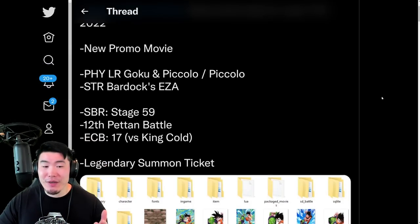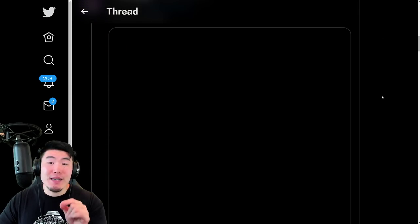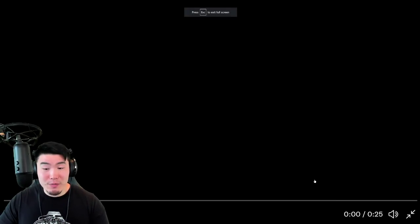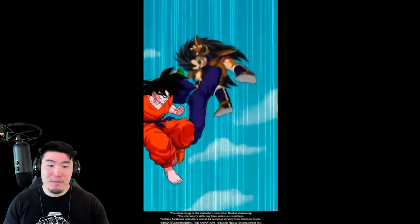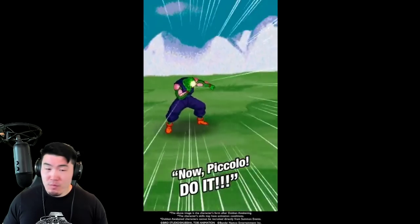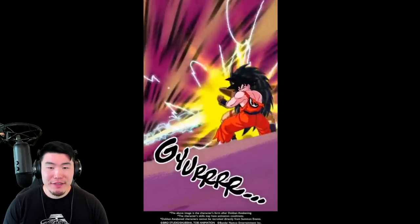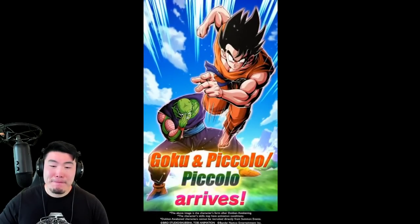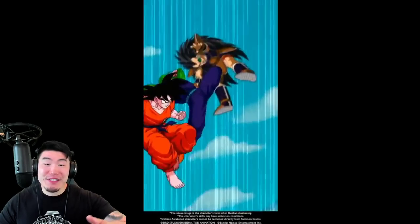Let's scroll down a little bit here and get into the assets, starting with the promo movie for the next summonable unit on the global side of the game, which is going to be the LR Goku and Piccolo slash Piccolo. And there you have it — a little preview for the LR Goku and Piccolo slash Piccolo.